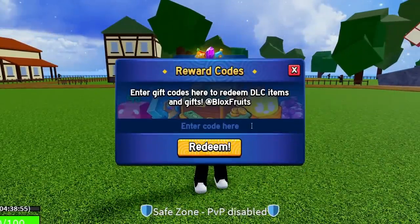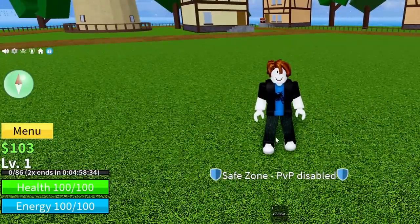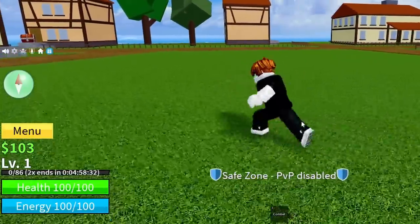The next code is SUB2CAPTAINMAUI — S-U-B-2-C-A-P-T-A-I-N-M-A-U-I. Redeem this code — success. You now have 5 hours in total of double XP by entering all the codes shown so far, and there are more including brand new ones.